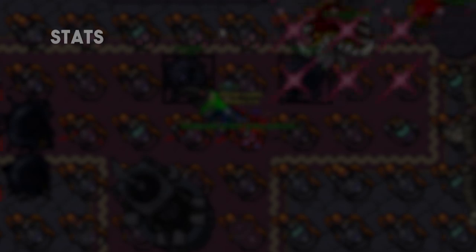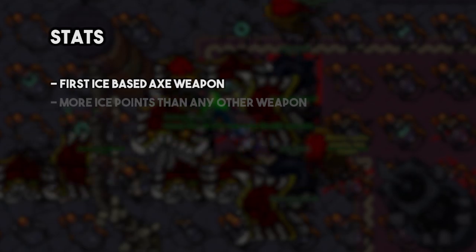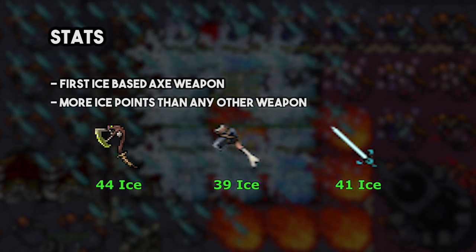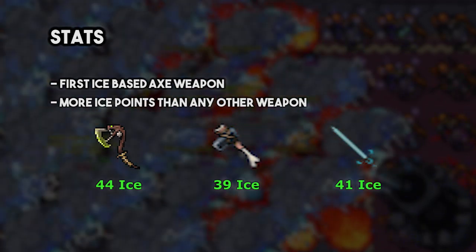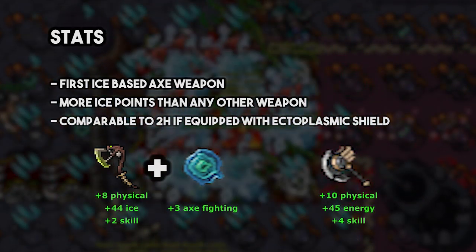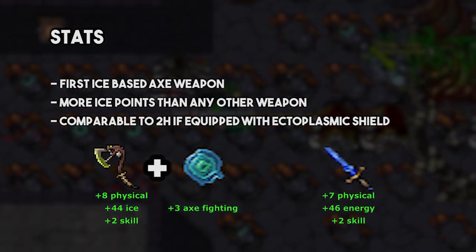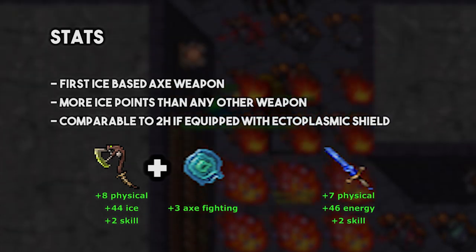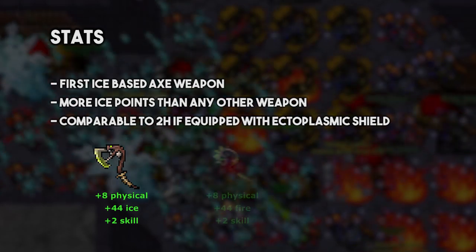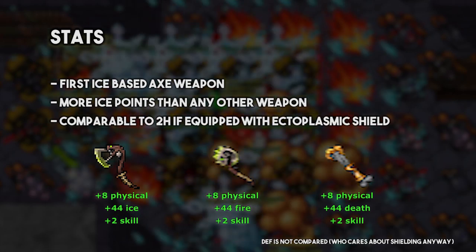Now let's jump to the stats. It is what makes the item unique because it's the first ice-based axe weapon. It has more damage than the two-handed resizer and the one-handed winter blade, which makes it the weapon with the most ice damage points in the game. It is also comparable to the energy two-handed Falcon Battle Axe in stats if you wear an ectoplasmic shield. The new Tagral Blade, which is an earth-based two-handed sword weapon, is a bit better stat-wise but slightly surpassed if the Cobra Axe is paired with an ectoplasmic shield. Cobra Club and Mortal Maze have the same stats but both have different elements — fire and death respectively.